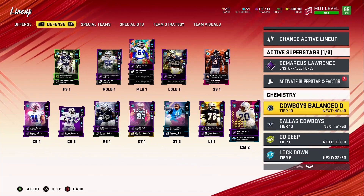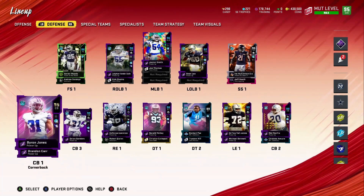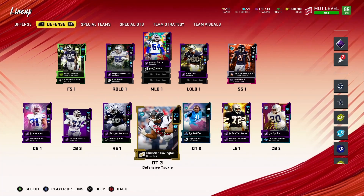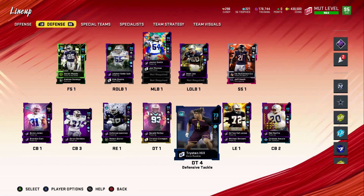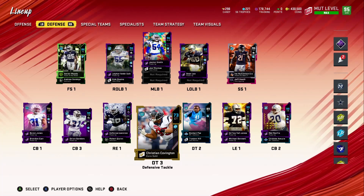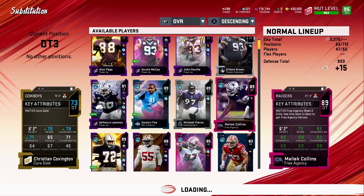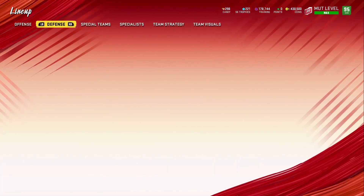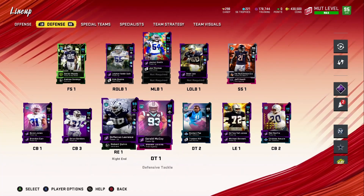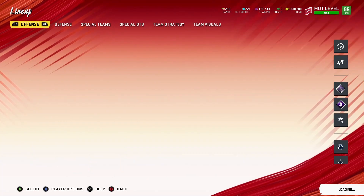We still have 51 out of 50 Cowboys chemistry. I'm going to look at the auction block and do some research — see if there are any other Cowboys, even without Cowboys chemistry, that I can add to the squad. We also need to swap out Christian Covington for Malik Collins — he's a Raider now too but he was a Cowboy, so we're adding him to the squad.